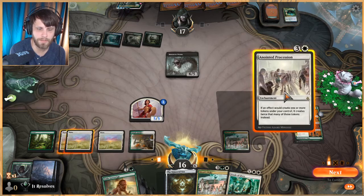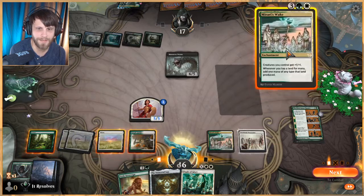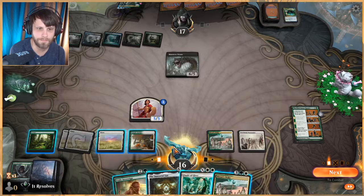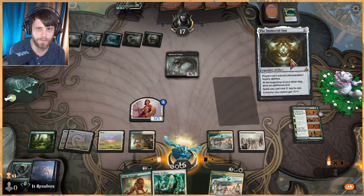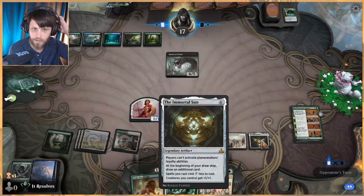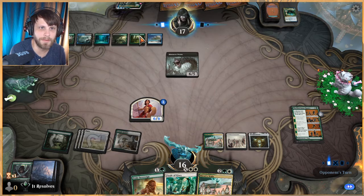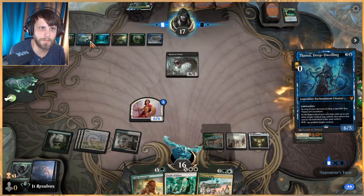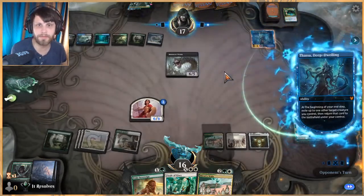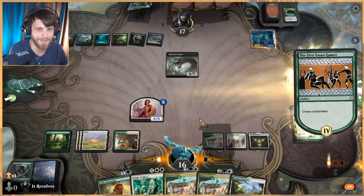Another land — love that. So we can get Anointed Procession down, and technically another Mirari's Wake, which might have been better to play first in hindsight, but I kind of like this better. We now have a bunch of really strong pieces. We just have to hope they can't kill us — one, two, three, four, five, six, seven. That's not gonna kill us, so I'm fine with it.